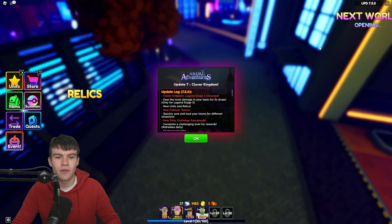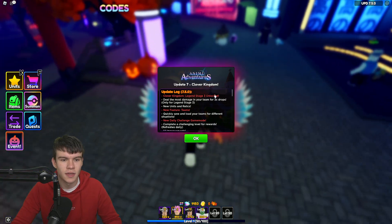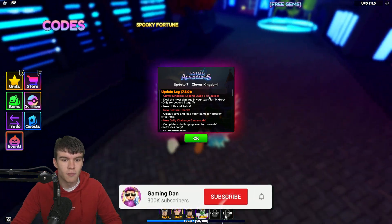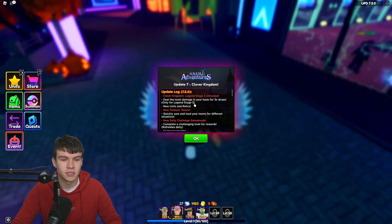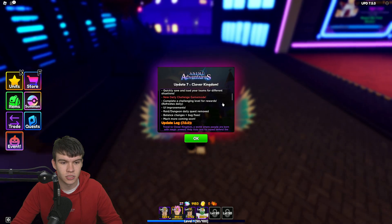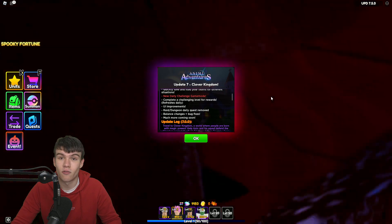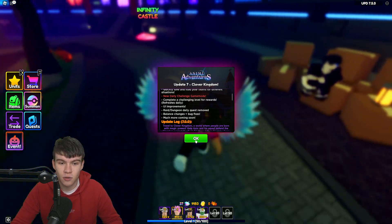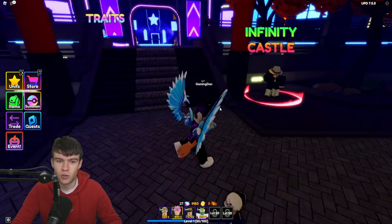So what's exactly new inside this update? We have a Clover Kingdom Legend Stage 3 unlocked. It says deal the most damage in your team for 3 times drops, which is only for the Legend Stage 3. There's new units and relics, and a new feature which is teams — quickly save and load your teams for different situations. There's a new daily challenge game mode: complete a challenging level for rewards, and that refreshes daily. There's also UI improvements, a raid/dungeon daily quest removed, balance changes, bug fixes, and more coming soon.